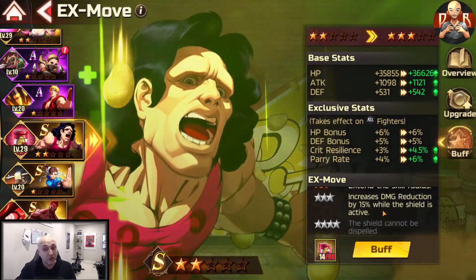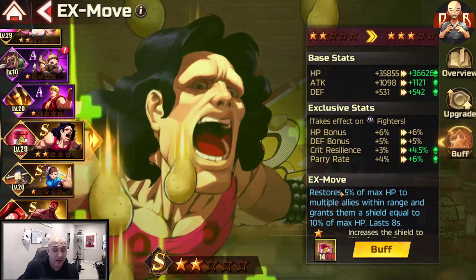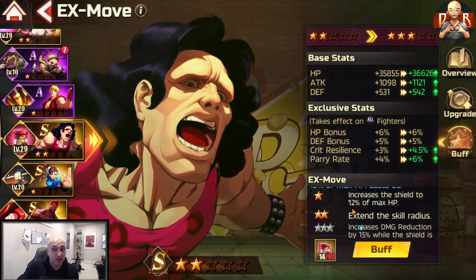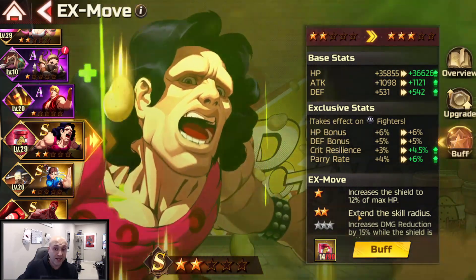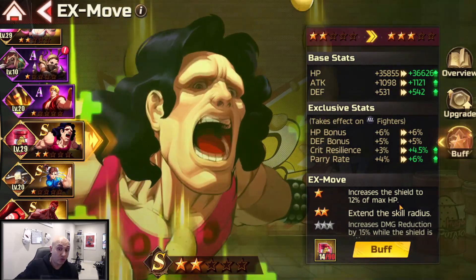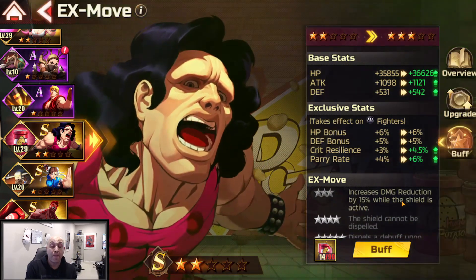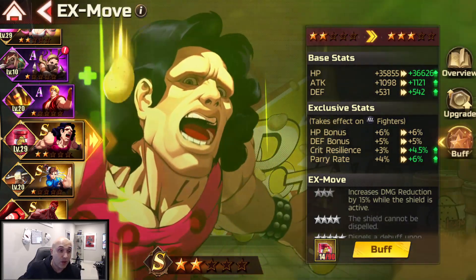This one is probably the best healing EX move for two reasons. Number one, it restores 5% of your max HP. I'd do Toxic Love first and then this Potato one second. It also gives you a shield worth 12% of your max HP. At two stars it extends the skill radius and deals damage to the opponent. At three stars it increases your damage reduction by 15% while the shield is active — amazing on bruisers, power units, and tanks.